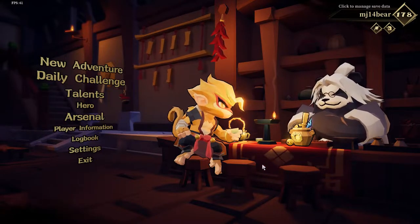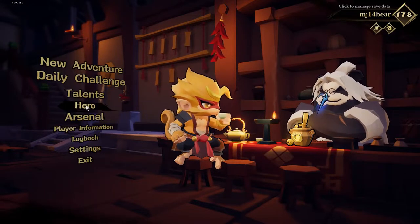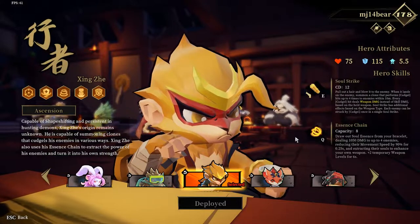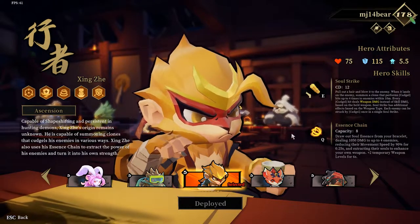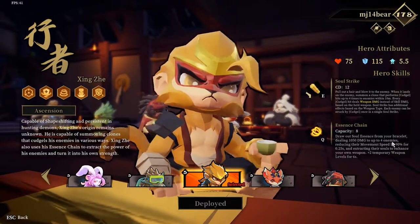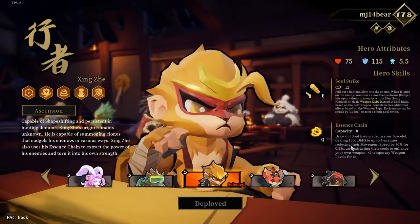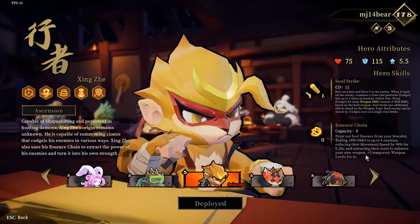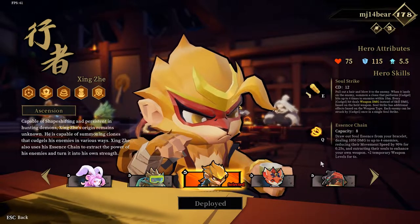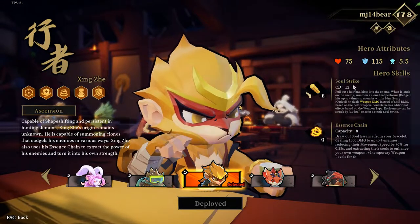We're going to start off with the Monkey. He's a very interesting and pretty fun hero. He has his two abilities: Soul Strike and Essence Chain. Essence Chain is basically a whip that he throws out, hitting up to four enemies, reducing their movement speed and dealing damage. It also extracts souls from them and gives you plus two temporary weapon levels for six seconds when you hit them.